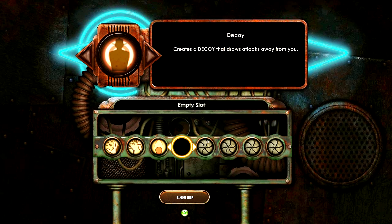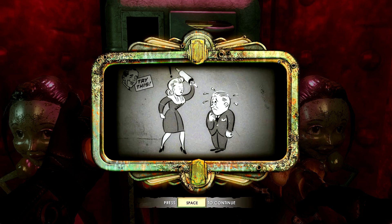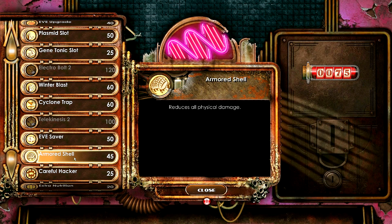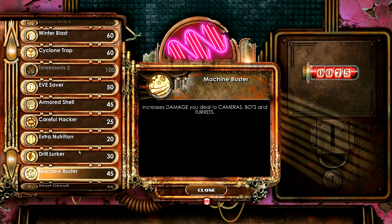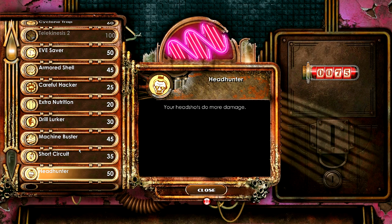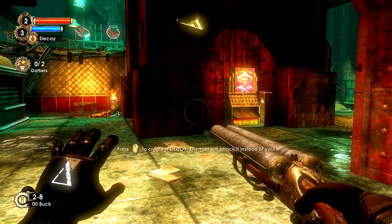Let's see, what should we get? I think a gene tonic slot. What else? 135... Decoy? Creates a decoy that allows you to — oh, that might be good. I used that a little bit when I was playing. I'm going to stick with that, I think, for an even-saver. Armored shell reduces all physical damage. Careful hacker. Drill lurker increases damage dealt. Short circuit. Headhunter — your headshots do more damage. There's a lot of stuff.